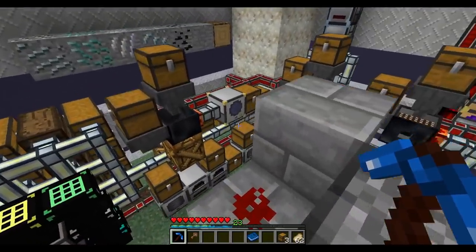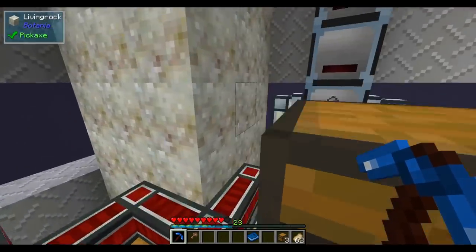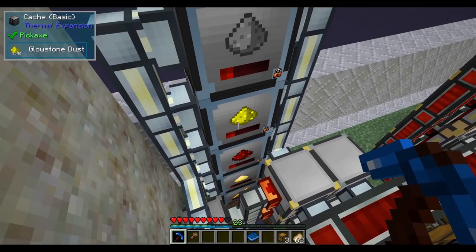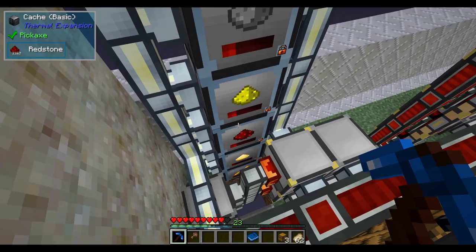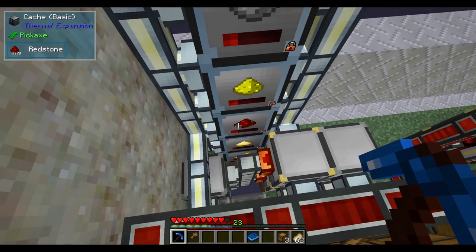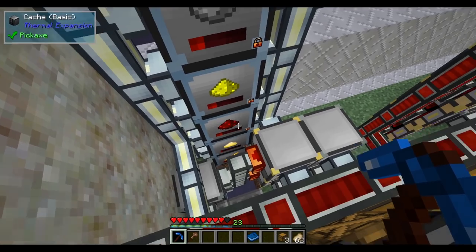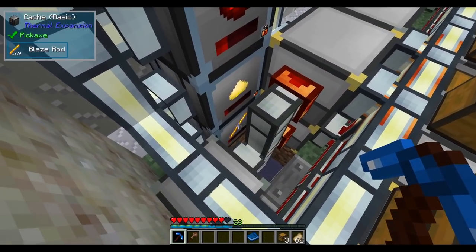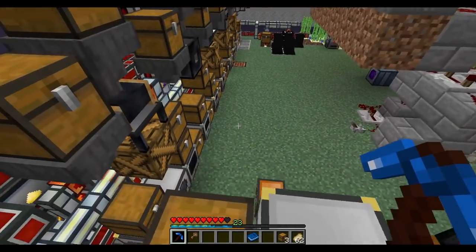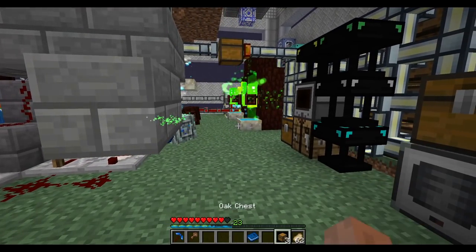Let's take a look at our mob farm and see how much stuff is backlogged. There's actually a lot of redstone and glowstone — around 3,300. We don't use that much redstone in crafting since we produce them in equal quantities, but there are 1,800 blaze rods and a ton of sulfur, so we're in good shape mob-wise.